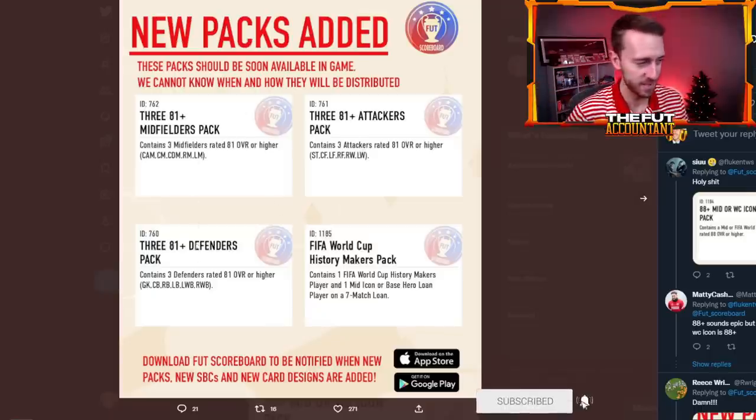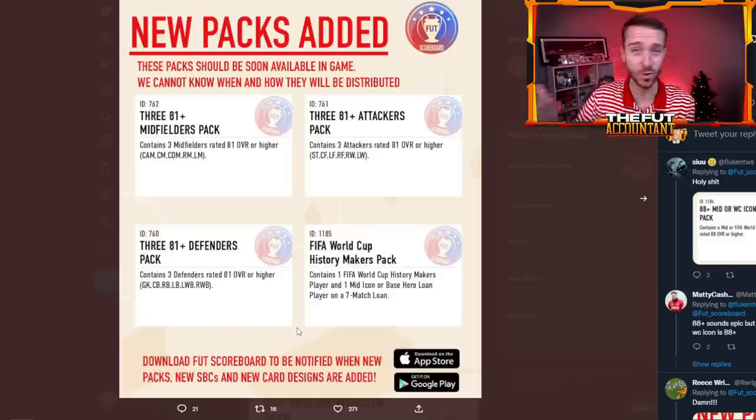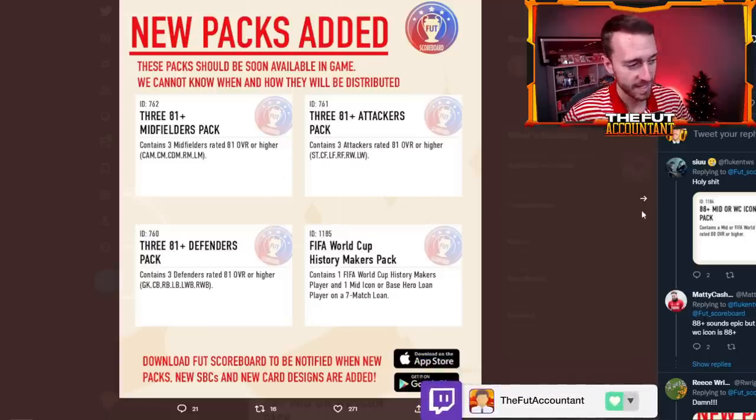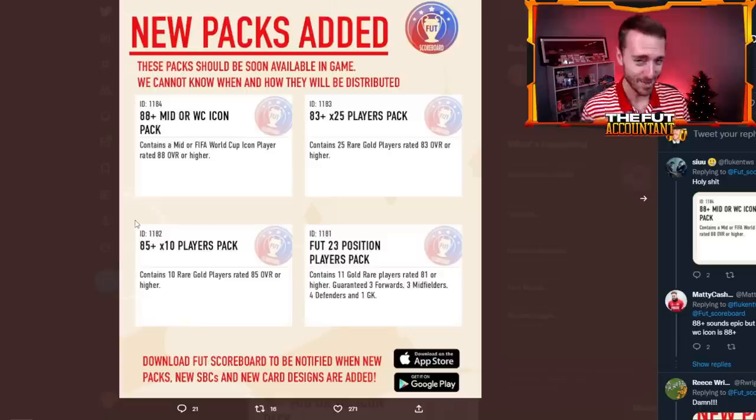Looking into the future, a lot of these 81-plus packs — you're going to see multiple of them in the code. I think this pertains to a promo that would start right before Team of the Year. Like last year, we had the Team of the Year warmup series where EA dropped a bunch of positional-based packs that we could stack and open during the certain weeks that EA dropped Team of the Year cards.